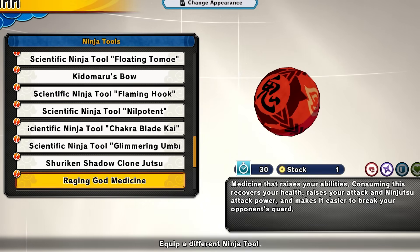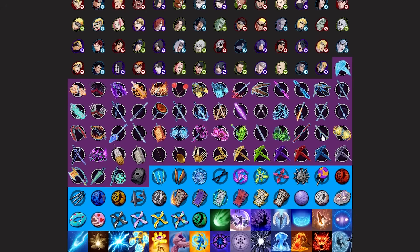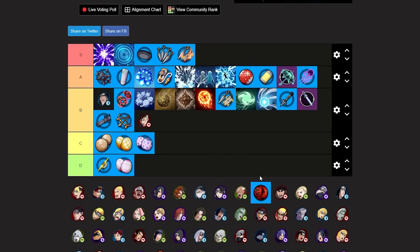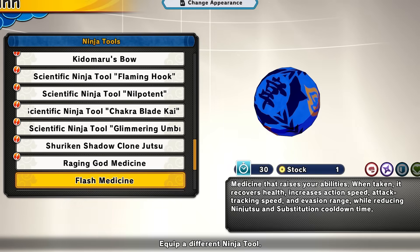Next up we have the raging god medicine for attackers and range. This will raise your abilities, increase your HP, rage your attack power, and make it easier to break your guard. I like the effects on this — I wish it gave a speed boost, but if you already have a speed boost alongside this it could be really annoying and OP. I'm putting the raging god medicine at mid A tier — it's a pretty good tool.